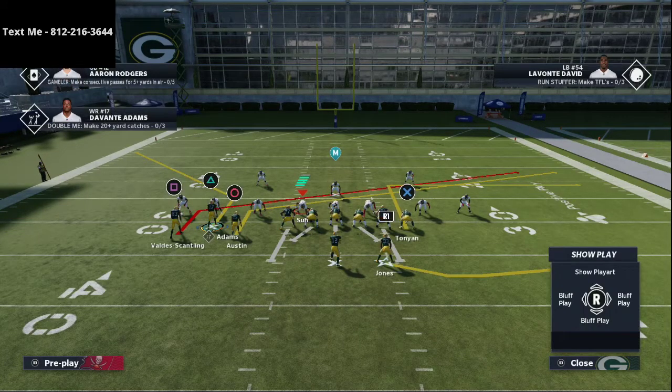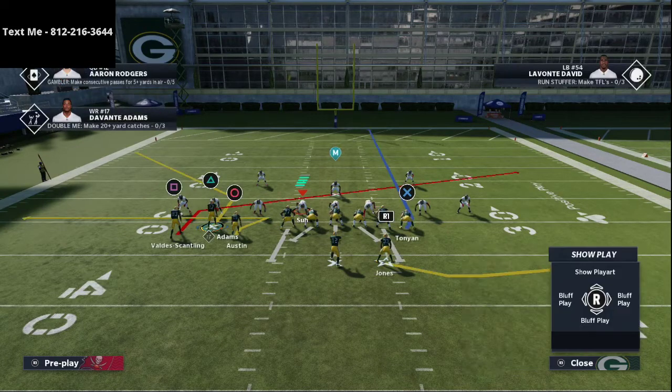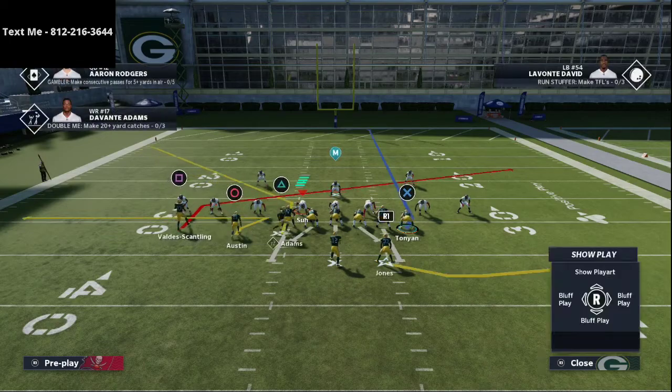You could also take Valdes Scantling, put him on the slant, and then zig Austin either way. With the tight end, I like to put him on a delay fade. And then I'm going to have Aaron Jones on this little swing route. This play is absolutely incredible, especially against Cover Zero.